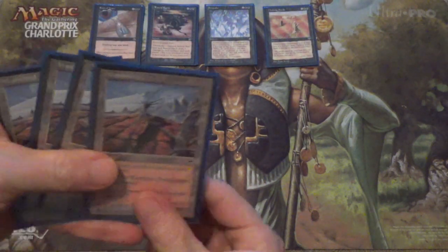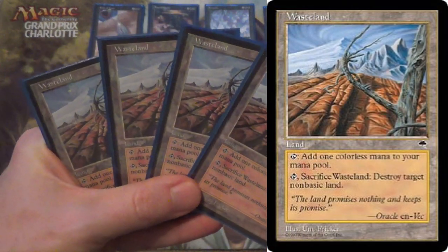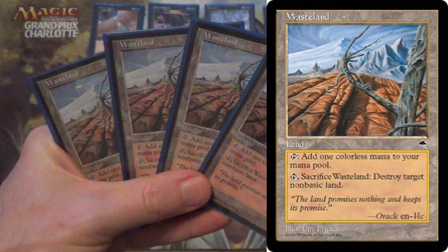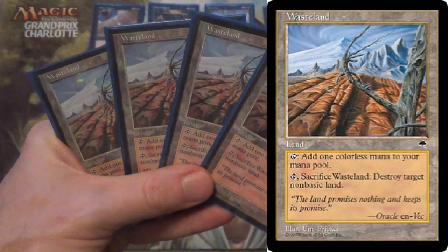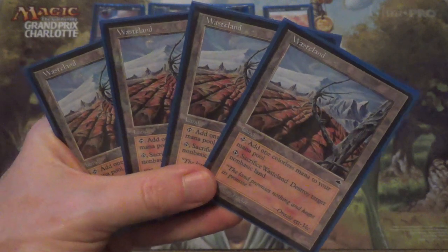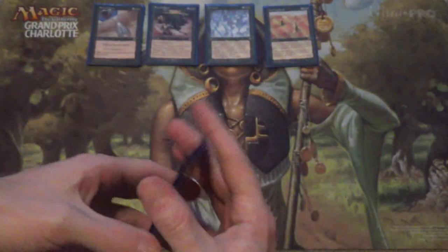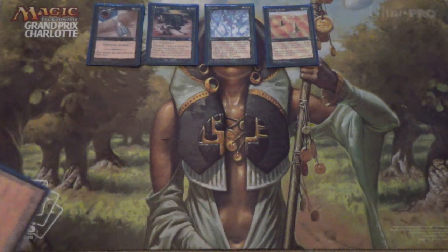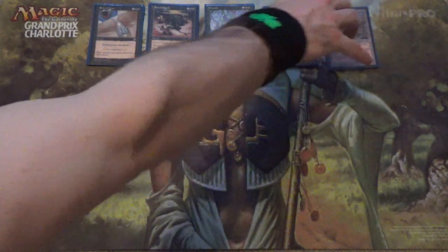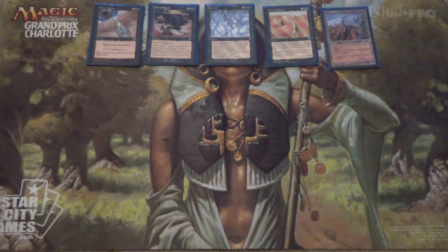Lastly, we do still get Wasteland — Strip Mine minus being banned, so we get Wasteland! If you play Legacy or Vintage, you know what this card does. It's essentially a spell that says skip your land drop this turn and destroy target non-basic land. That's how it feels a lot of the time. So those are your land destruction spells — that's your package — and with 20 of them, a third of the deck is dedicated to land destruction.